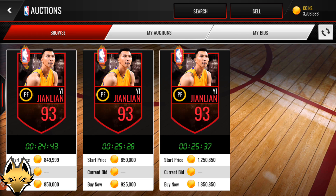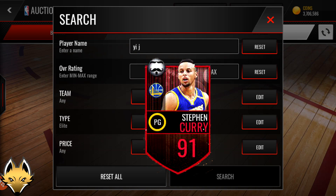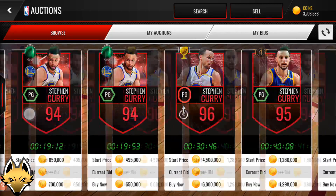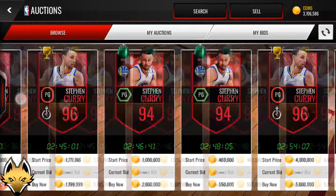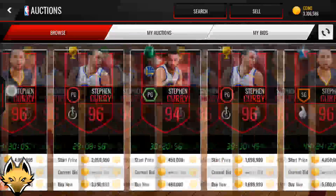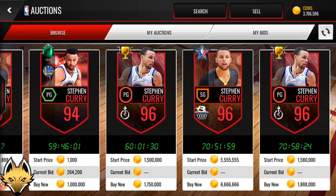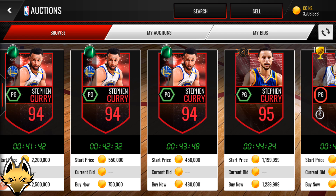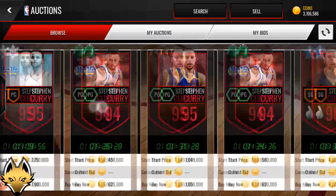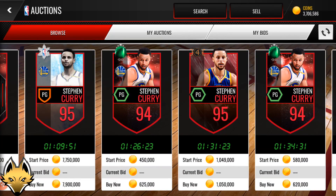Number three is 91 Movember Steph Curry. I mentioned when talking about LeBron James that there would be another Movember card, and this is it. Very, very few of these exist. I have never actually seen one on the auction house — I had to find a screenshot on the nbalive.gg forums where somebody posted theirs. The reason I placed him over the Ambassador Tracy McGrady is the hype around this card: he's been in the game much longer than the McGrady yet barely anyone has ever seen him, which makes him feel even rarer.